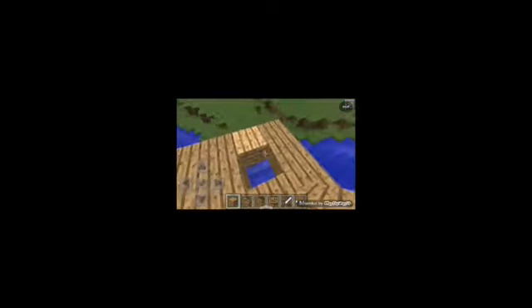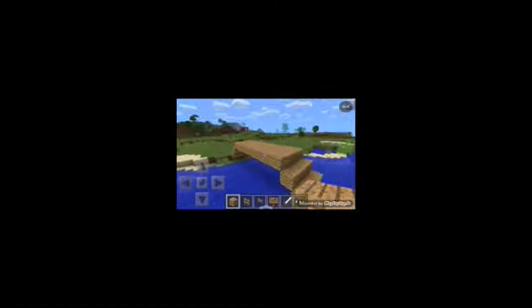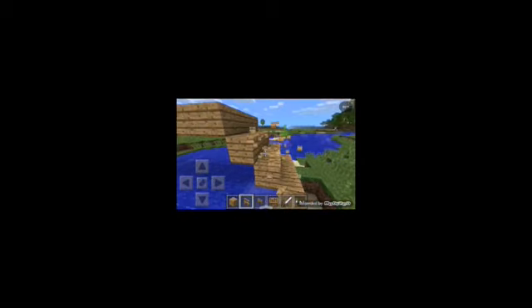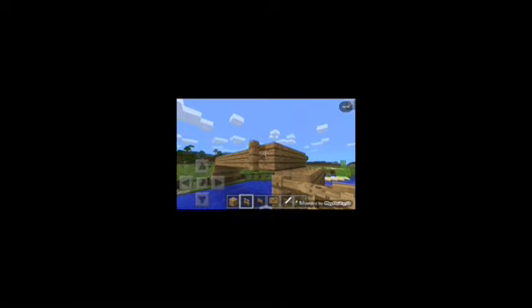I'm gonna fast forward when I'm done with all. Hey guys, I'm back and let's do the finishing touch. You can see we have done the bridge. Next we're gonna put fences — the fence is gonna be hard. First we're gonna put like this, then place it down here, at the top here.